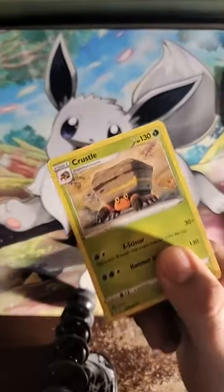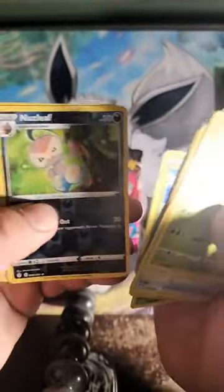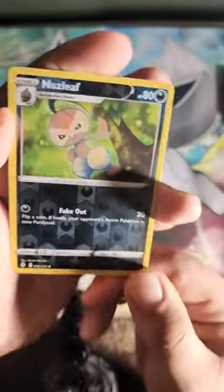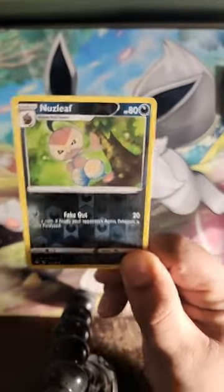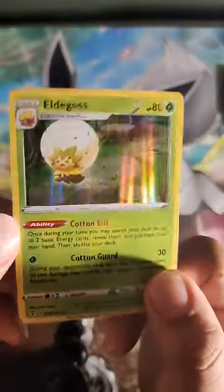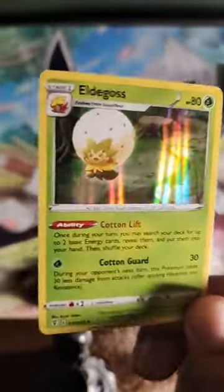I keep seeing advertisements for Crown Zenith or something, and I'm just like, mm, I don't know about that. Went through those pretty quick. We got a Nuzleaf, a reverse Nuzleaf that you can barely tell is shiny — yeah, right there — and then we got motherfucking Eldegoss, cute, cool, nice and foil. Again, was not expecting to see any foils in this, let alone any good cards.